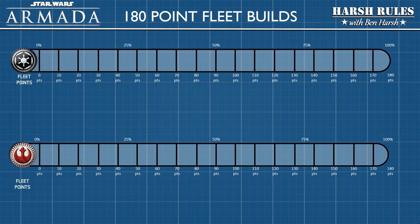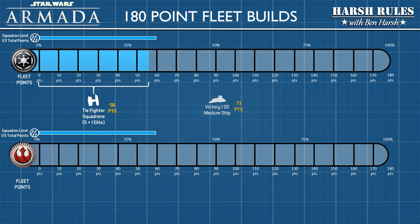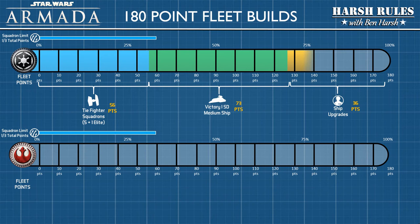Now, let's look at some 180-point fleet builds. With a 180-point fleet build, the squadron limit is now set at 60 points. For the Imperial Navy build, I kept the TIE fighter squadrons maxed out with 5 standard and 1 elite, downgraded my Star Destroyer to a Victory class 1, and chopped down my upgrades considerably. This brought the build for the Imperial Navy to 178 points.